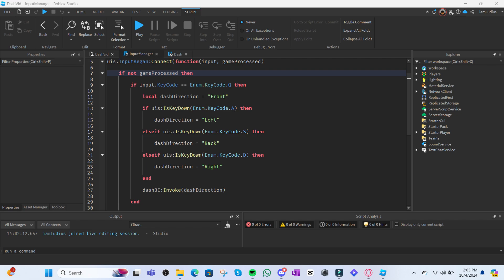Once you make sure the player is not typing in chat, set up the key you want players to use — in this case, Q. Now we need to identify the direction of the dash. The easiest way is by checking what key the user is pressing. Create a variable called dashDirection, which we change depending on what key is being pressed. We use ifs with UserInputService:IsKeyDown() and in the parentheses put the key you're checking for — one for A, one for S, and one for D. There's no check for W because by default the variable stores the front direction, which is assigned to W. So if you're not pressing A, S, or D, it defaults to front. Once done, invoke the dash BindableFunction and pass dashDirection as an argument to connect this script with the other one.